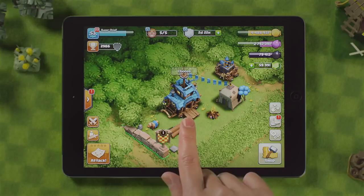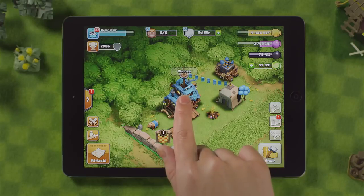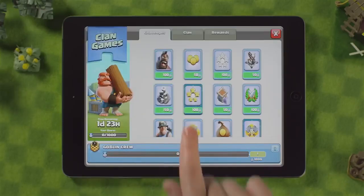Get started by finding the new fairgrounds situated on the left side of your village, then tap on the caravan.